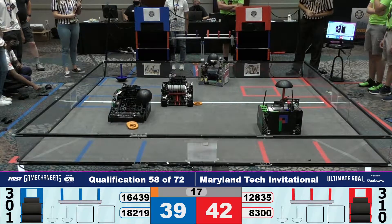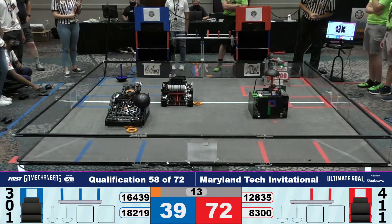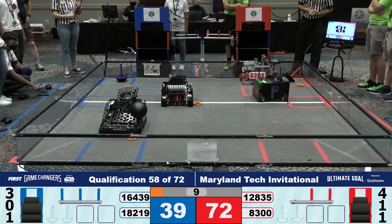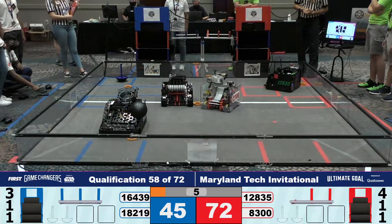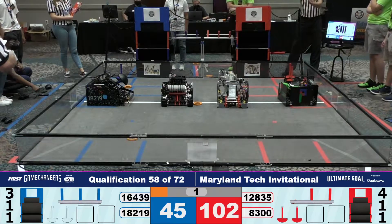We got one wobble goal deposited. More shots in the top. Goal. 8300 placing their wobble goal hopefully shortly — if they can make it, yes, placing that wobble goal. More rings powered. And now nearing the end of our autonomous: double wobble goals on the Red Alliance, and all robots parked on the center line.